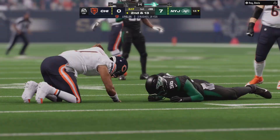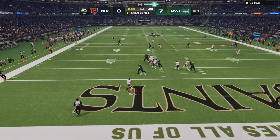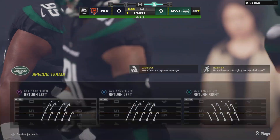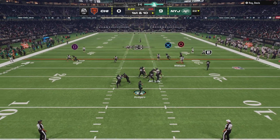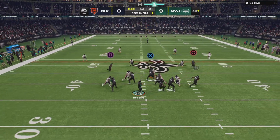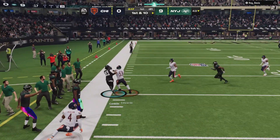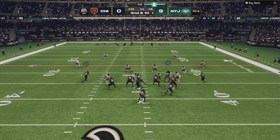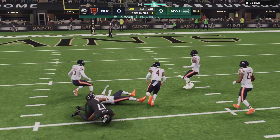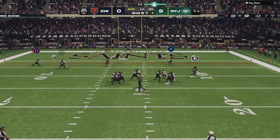Now they'll try again here, first and ten. Fields, buying time to his left, and this turns into disaster. The offense scored a touchdown on their last possession, looking to repeat that. Now Rodgers, open man here is Coughlin. He will go out right. Rodgers finds Wilson, pounds through people, but they were right there waiting and stopped him for a minimal gain.